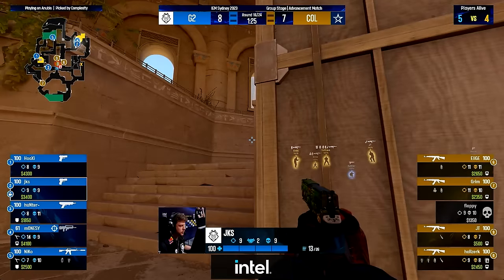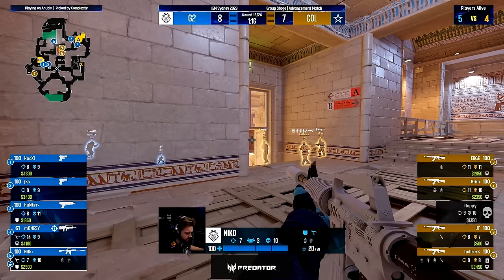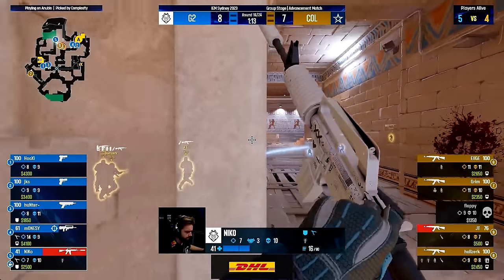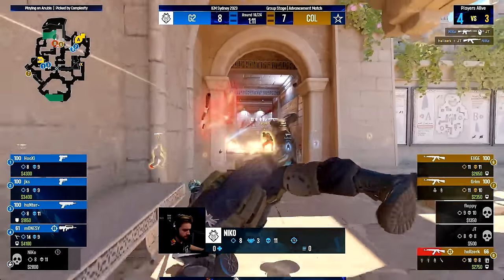That opening Complexity served for free when Nico decides to peek middle and is met by three players. He tried to fall back with a Molotov, but Complexity is able to kill him. The Molotov did a lot of damage and he got a JT kill, so this round is not completely lost. But Complexity are ready for the B execute, and kind of forget that there could be more players in middle and A site.